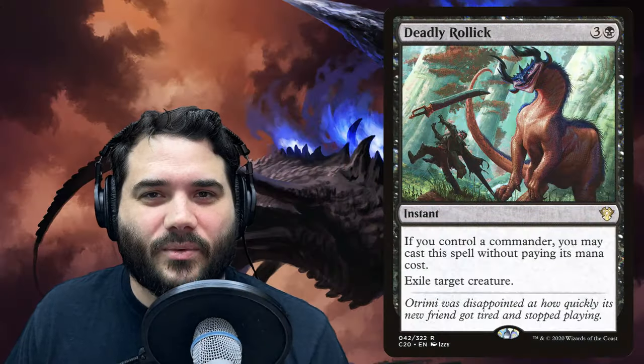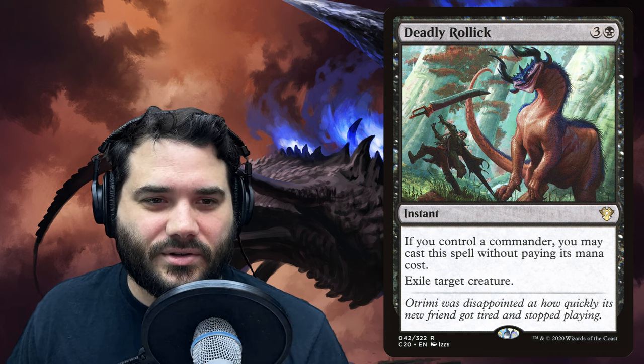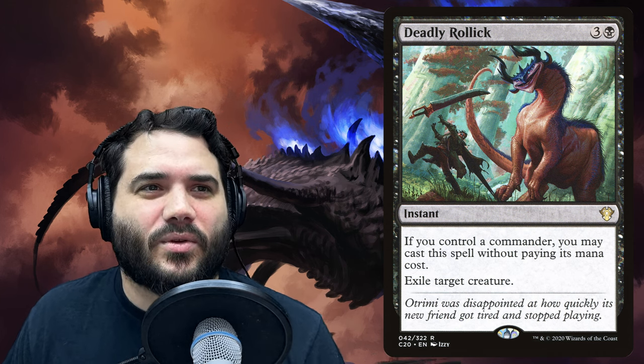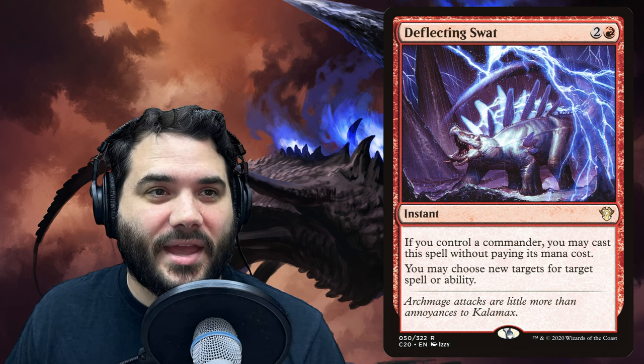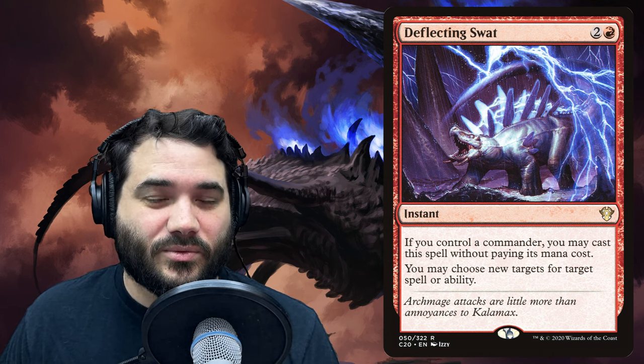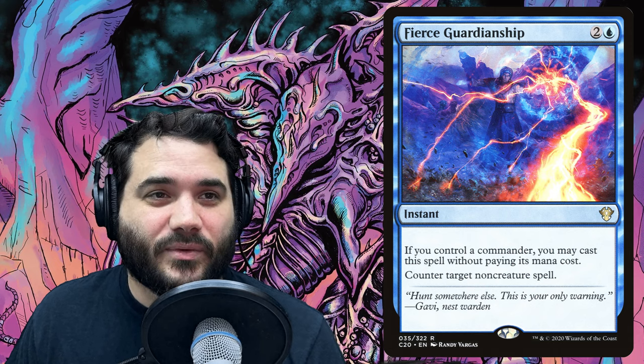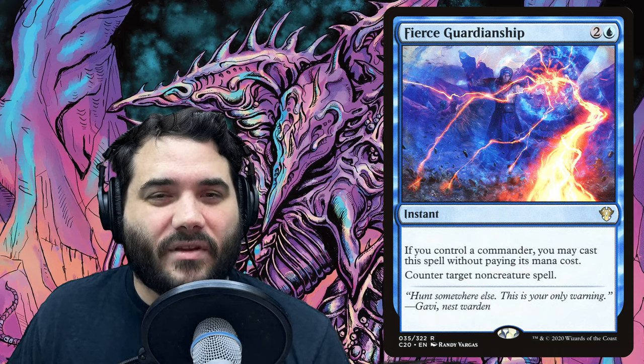For instants, first we have Deadly Rollick — three and a black, but if you control your commander you can cast it without paying its mana cost and exile target creature. Great creature removal. Deflecting Swat is two and a red, also free if you control your commander — choose new targets for target spell or ability, a versatile piece of redirection. Fierce Guardianship is two and a blue, also free with your commander out, and it counters target non-creature spell. Force of Negation is one blue blue — if it's not your turn, exile a blue card from your hand rather than pay the mana cost, countering a non-creature spell and exiling it.